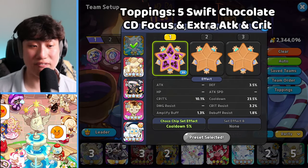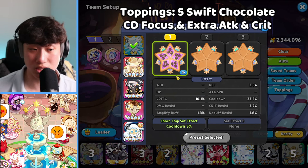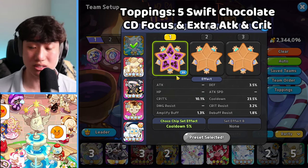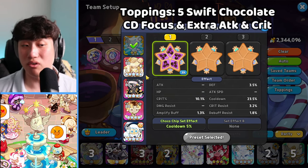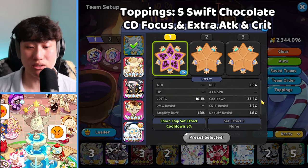For Icicle Yeti, we have five of the Swift Chocolate. Icicle Yeti does a great job blocking a lot of the incoming damage as well as healing your cookies — it's a great cookie to use for the Cookie Alliance. A lot of people are also using it for the Beasties. I would highly recommend leveling Icicle Yeti up as much as possible.